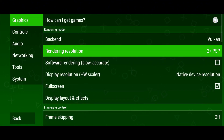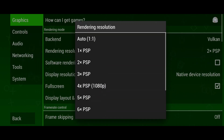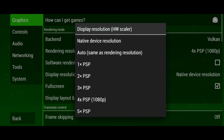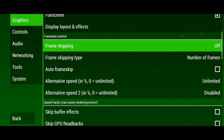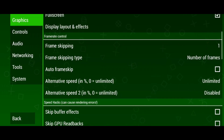Next is the rendering resolution setting. Higher resolutions make games look sharper but require more processing power. Set this to 4x if your device supports 1080p, and adjust it based on performance. For the display resolution, keep it at native to match your phone's resolution. V-Sync helps prevent screen tearing but can lower FPS, so turn it off for smoother gameplay on lower-end devices. If your device struggles, you can enable frame skipping and start at a low value like 1 to see how it affects performance.